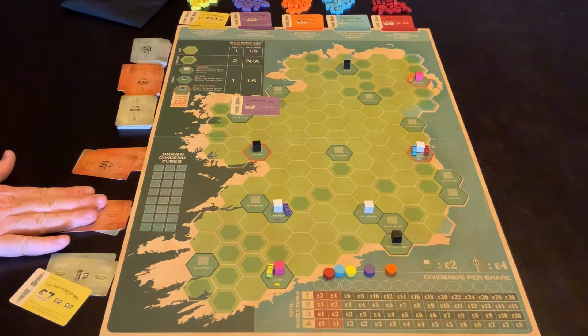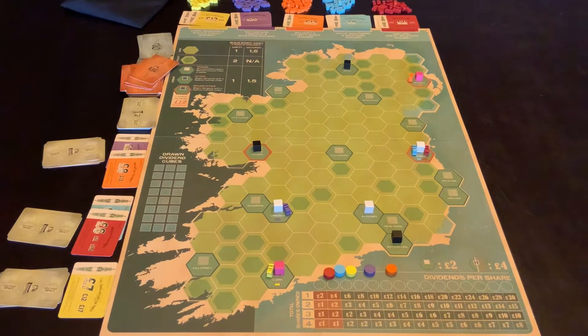So this guy will get it. If no one bid on a particular share, the starting player gets that share for free just in that round to kind of get the beginning of the game going so that all five companies are actually owned by someone.